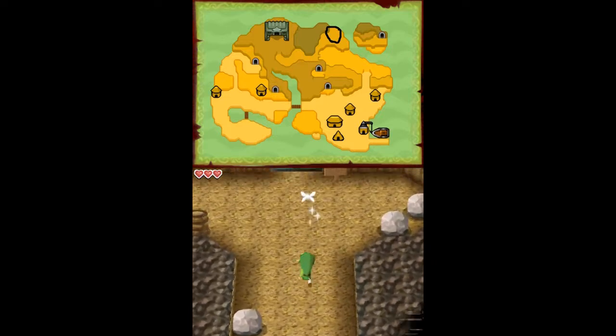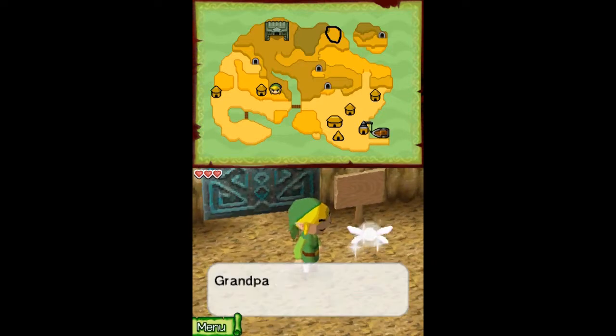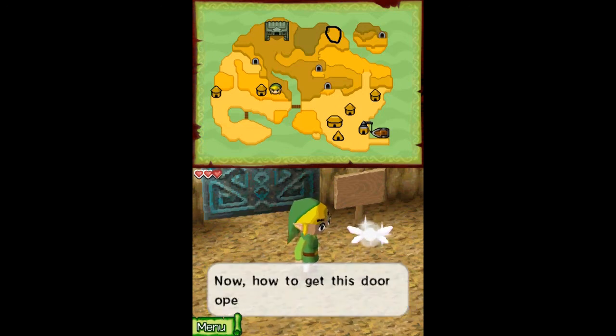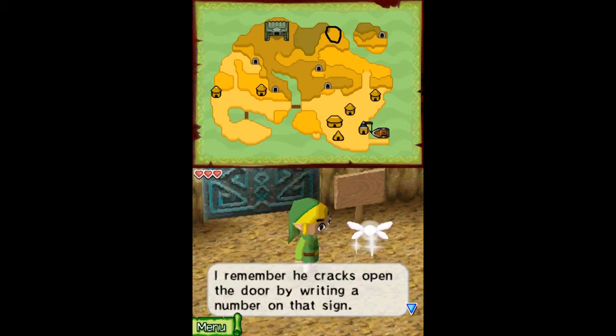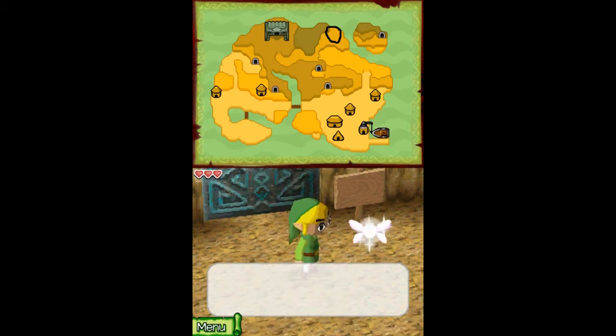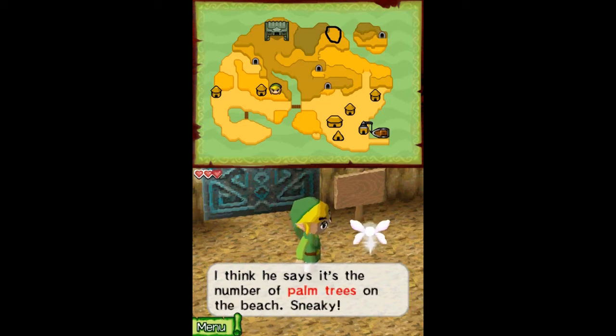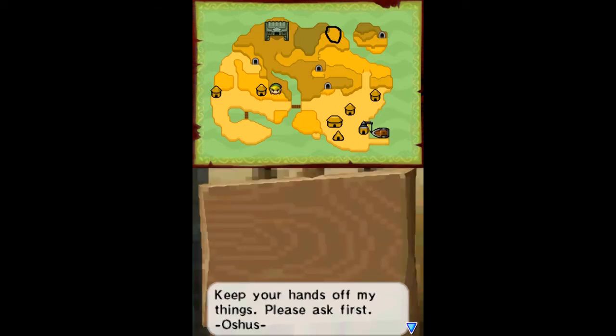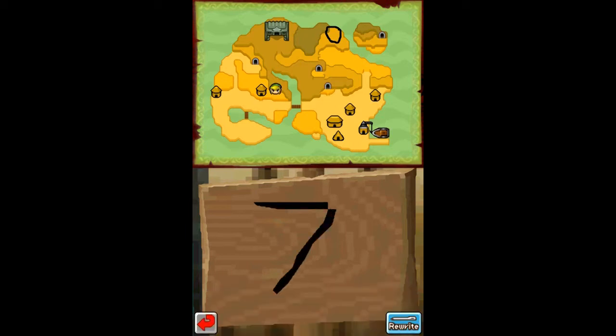Which is... come on, Sheila. There we go. Grandpa used this cave as his storehouse. I think I remember Grandpa storing a sword back in there. Now how to get this door open? I remember he cracks open the door by writing a number on that sign — the number of palm trees on the beach. Sneaky. Yeah. I know that number by heart. Keep your hands off my things. Please ask first. And it's... seven.